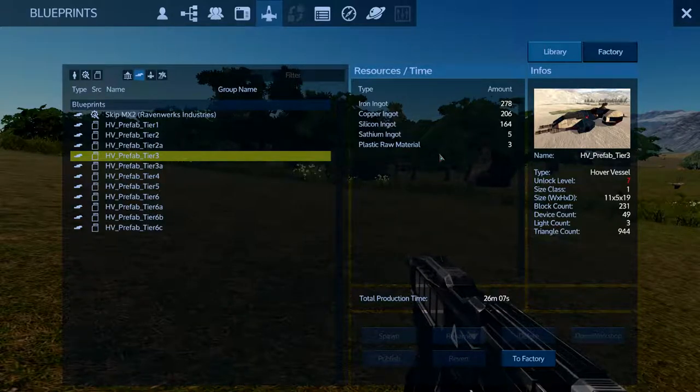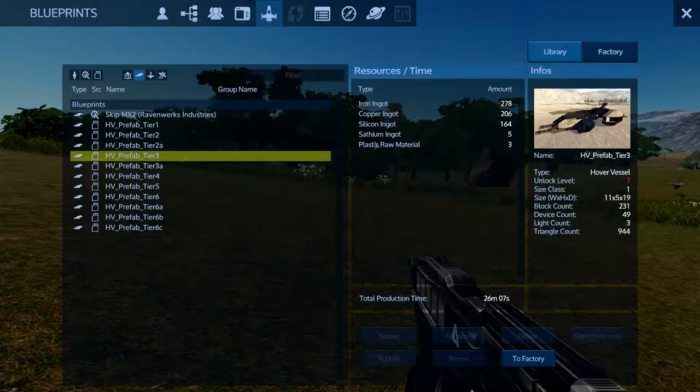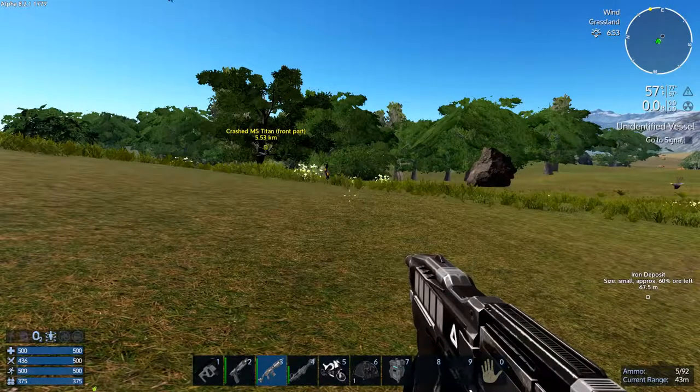Let me Google it. Plastic raw material: rock dust 5 and corn 1. You can do it at the mobile constructor, large constructor, or advanced constructor. I don't even think I've ever even seen corn anywhere.